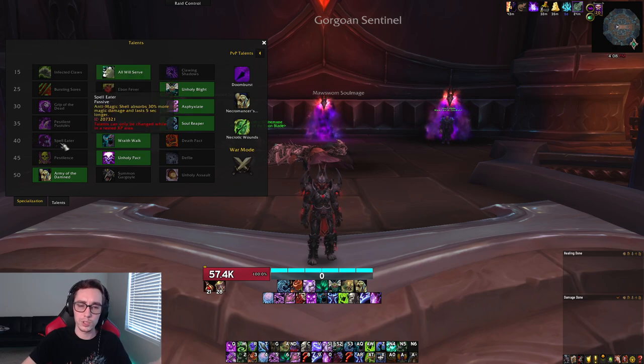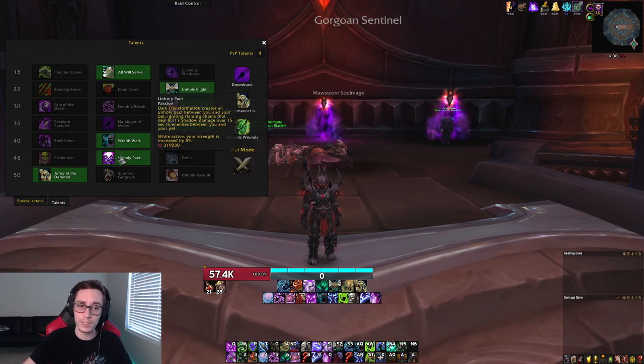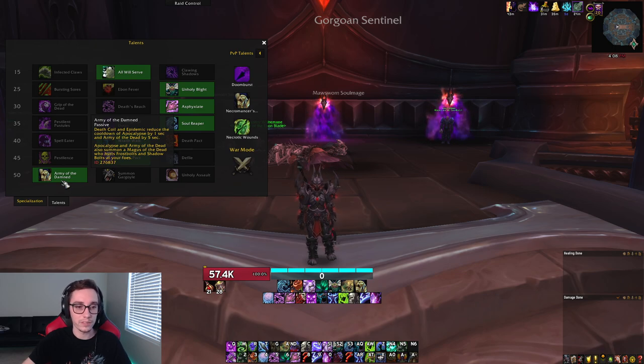Moving on to the next talent row, Spelleater should be your default pick on progression. If you find yourself needing extra mobility, that's when you can swap over to Wraith Walk. Also for farm, Wraith Walk is pretty good once you have more gear and you have an easy time surviving bosses. Then Unholy Pack is always your default choice, and in the last tier, Army of the Damned — always take it no matter what.